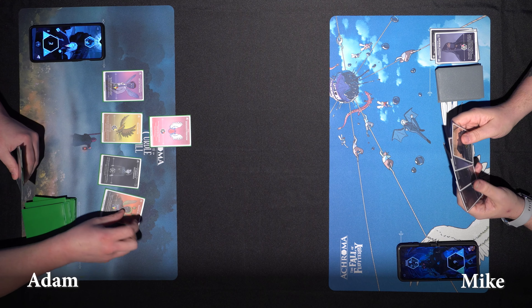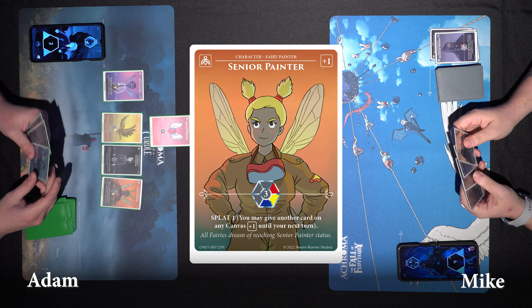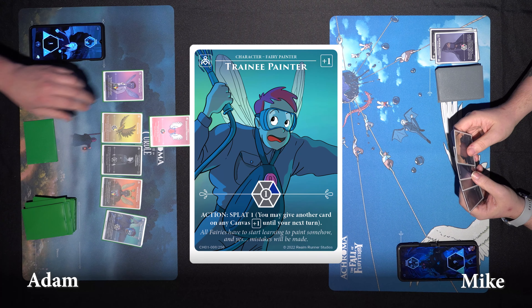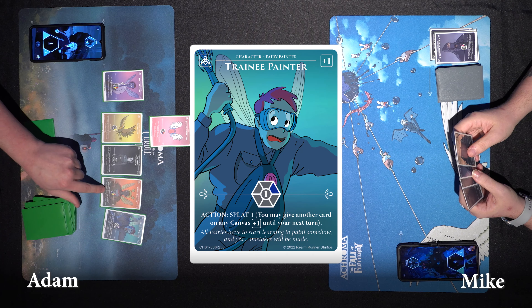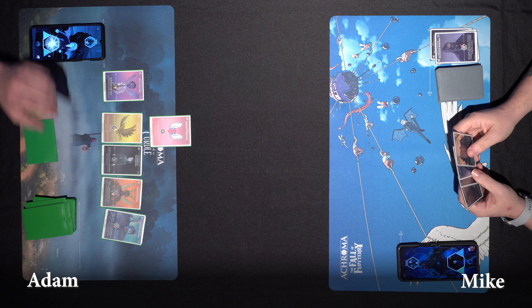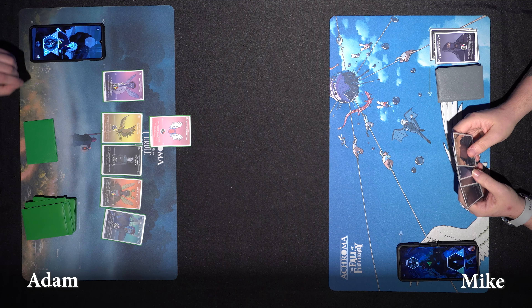I'm going to play a defensive position, which prevents damage to all my cards. The Splat Teacher is going to take out the green raven. Carmela is going to take out the occultist raven. Then I'm going to play a senior painter, which has a splat one, and a training painter as well. Action splat on that one as well.